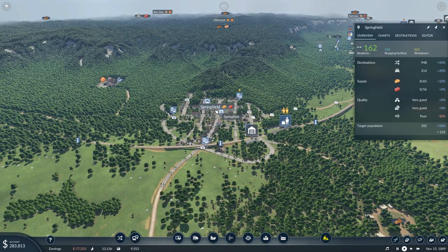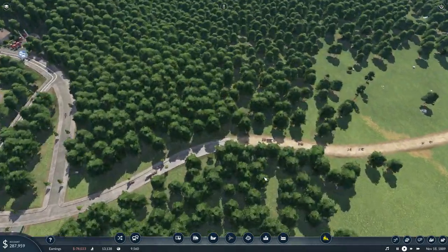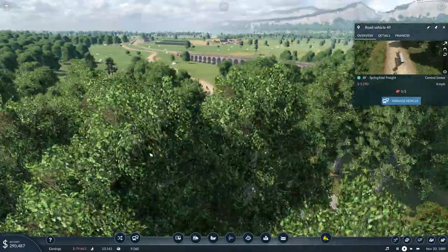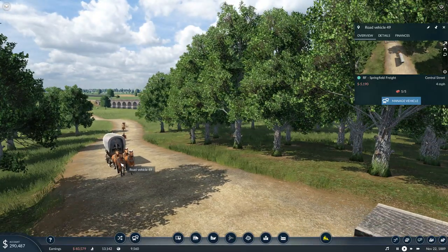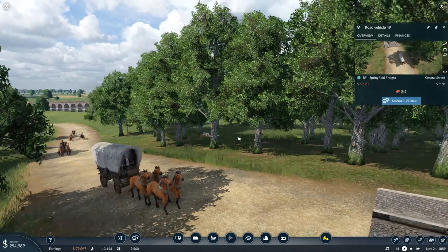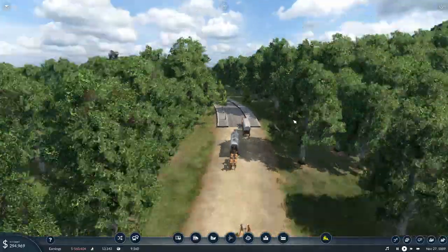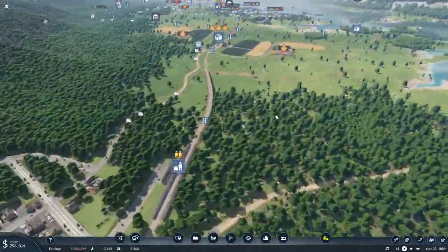So Springfield should be receiving a supply of bricks here shortly. There we go — there are some bricks on that wagon. So that's where we are at now.